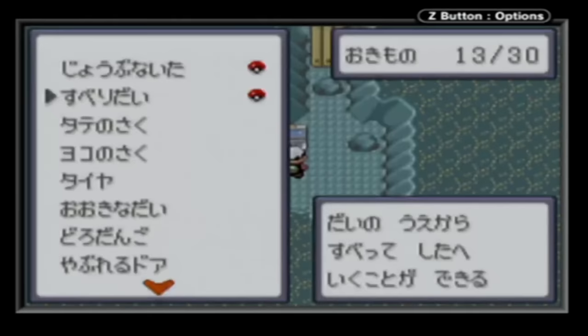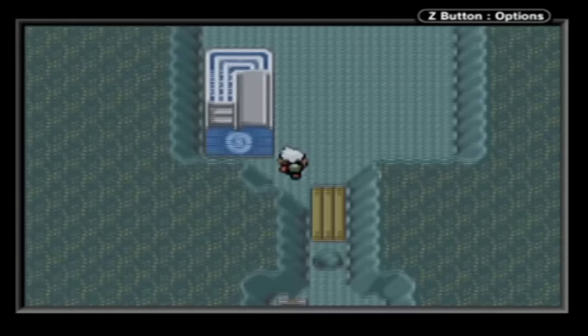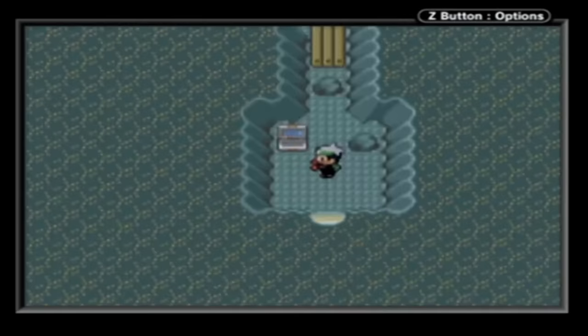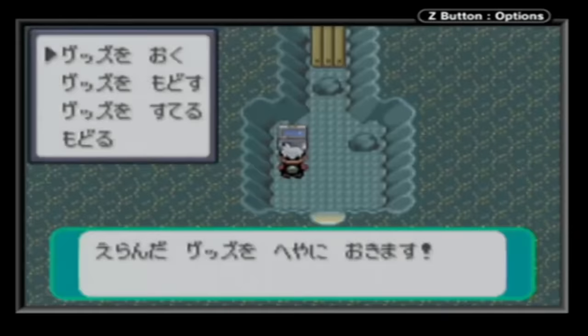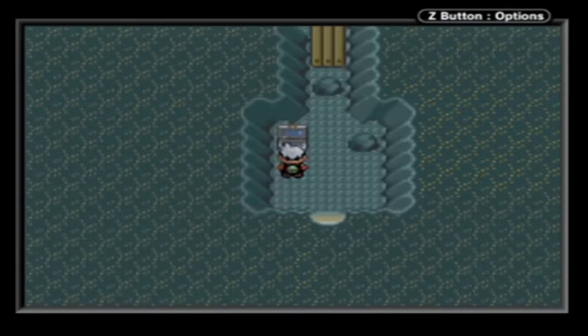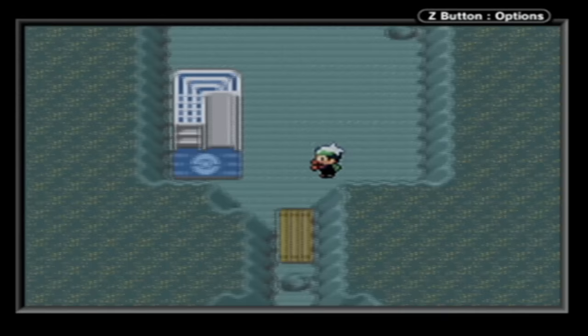Decorations are exactly what they sound like. Throughout the game, the player can acquire over a hundred different items to populate their secret base, ranging from cute plush Poke Dolls to trophies of their battle prowess. This seems to be an evolution of the decorations that the player's mom could buy for the player's bedroom in Gold, Silver, and Crystal, but this time the player has a bit more agency in growing their collection. I set out to figure out what it would take to collect every secret base decoration in Generation 3. Let's begin.